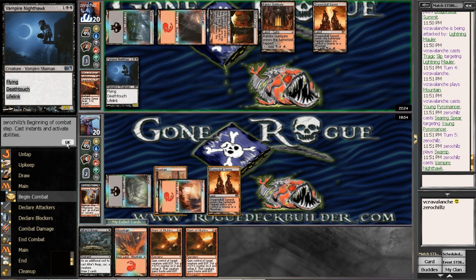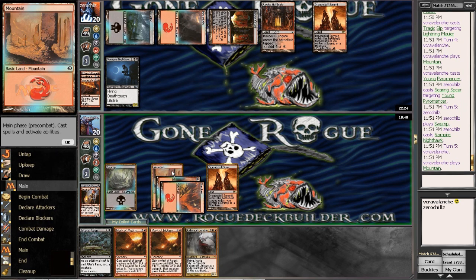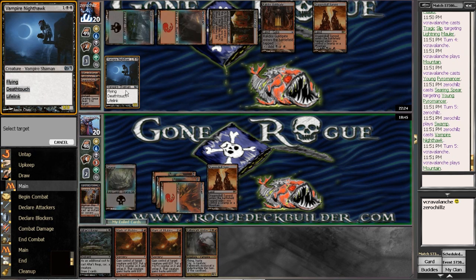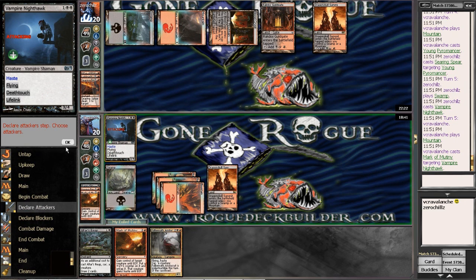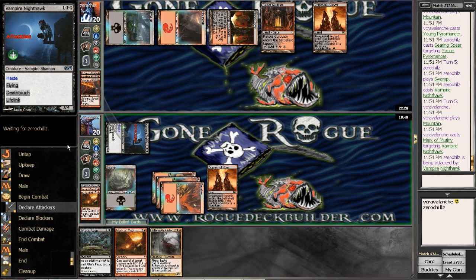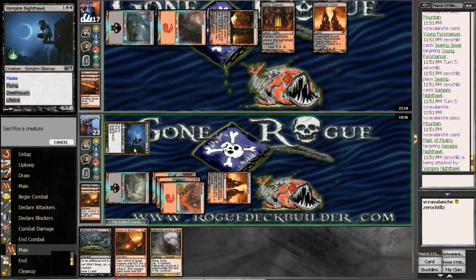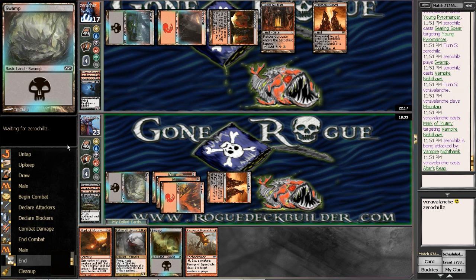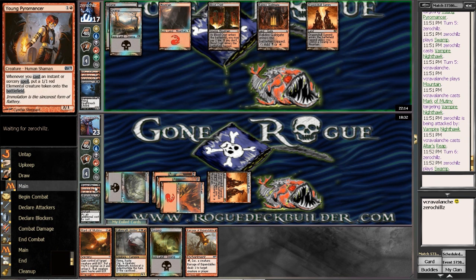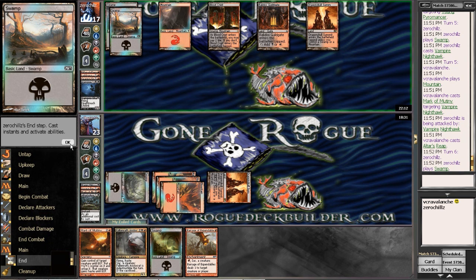It's going to get Mark of Mutinied and I'm going to steal it and eat it. So a good 6-point life swing here — puts me up to 23 and him down to 17. And we can go ahead and sack it to draw 2 cards. And now we've got our Barrage. Now he's down to 2 cards, we're up to 4 cards, we're about the same on the land count. He's getting flooded.